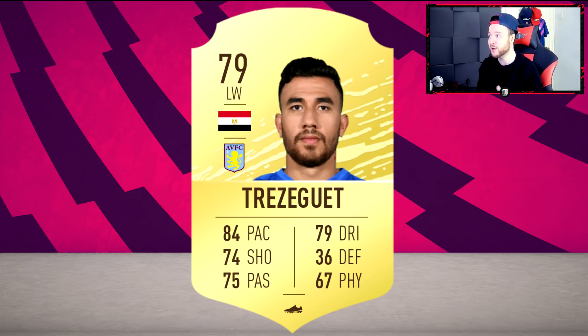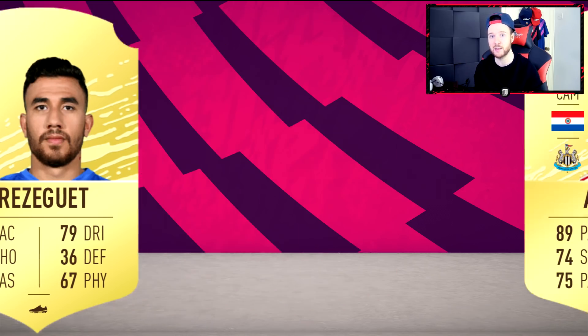Another transfer - Trezeguet moving over to Aston Villa. He's going to be good already - five-star weak foot, four-star skills, which is important. With the game plan you can push Delafeyu into a winger position and move Trezeguet into a striker role where he's more suited. He's going to be very, very good - I'm going to buy him.